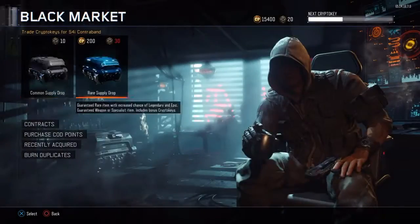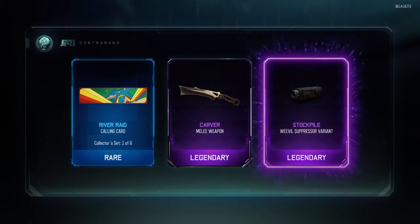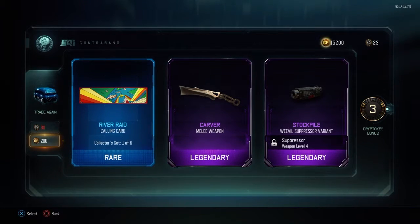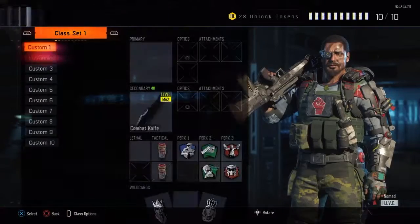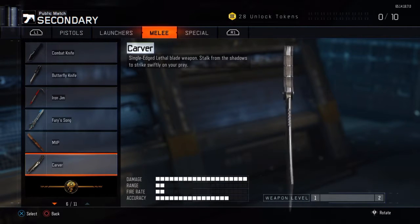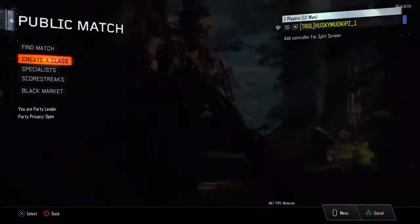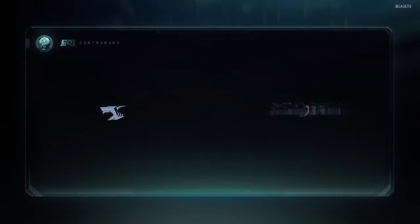Let's get into this first supply drop — and I got the Carver in the first one! Amazing, we actually got the Carver in the first one. No matter what, when I get a duplicate I'm gonna try and be positive — that's gonna be hard as hell, but still. I can't believe we already got the Carver.